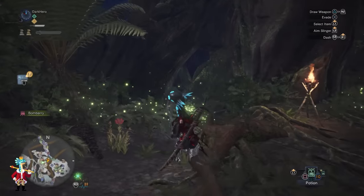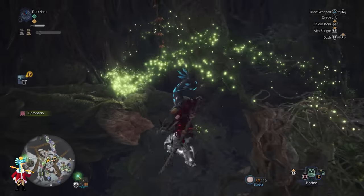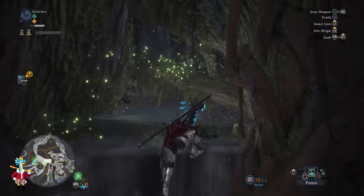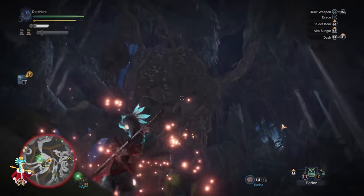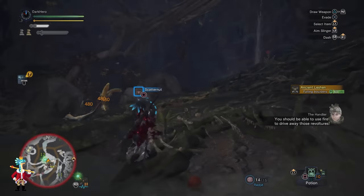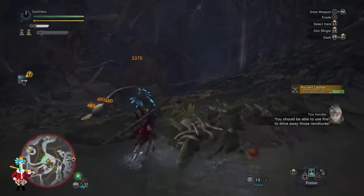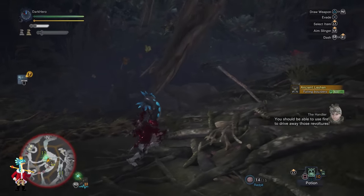On your way down from the camp, pick up the red pits for your slinger. Use them as soon as you enter the area where the Ancient Leshing is — he will be right below a huge rock, so aim your slinger at it and those rocks will fall on top of him dealing over 3000 damage. It won't knock him down, but that is a lot of damage you'd be missing out on if you skip it.